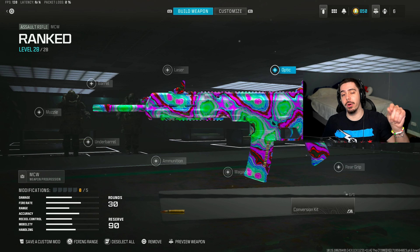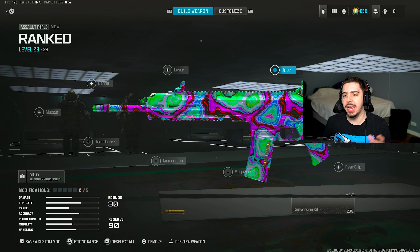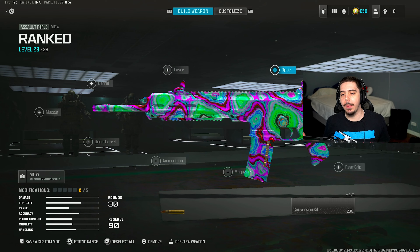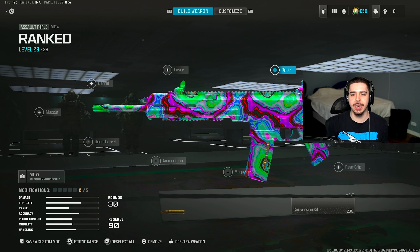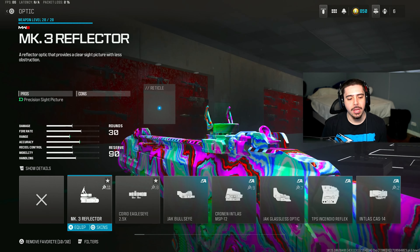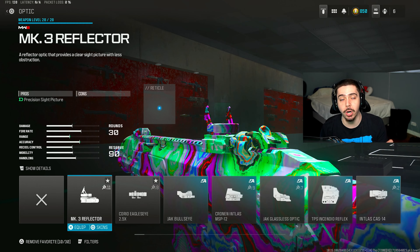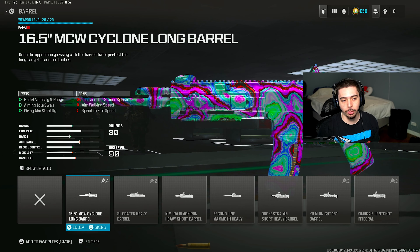We also get movement speed, sprint speed, and better recoil control — so we're faster and more accurate, which you can never go wrong with. If you want to take off the optic, take off the Slate Reflector and run the F-TAC MSP-98 Handstop instead. You get aim walking speed, strafe really fast making it harder for enemies to land shots on you, better vertical recoil control, better gun kick control so you're actually landing your shots, and better movement speed so you're a little bit faster on the map.